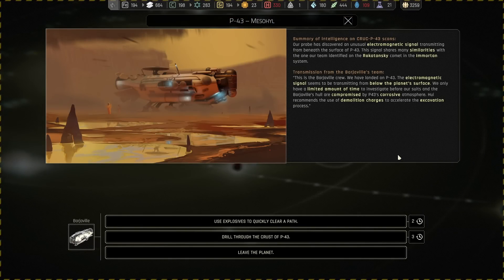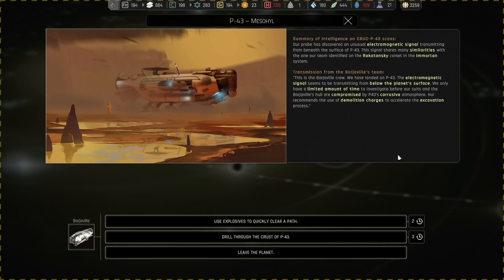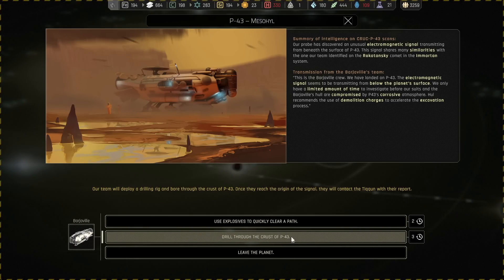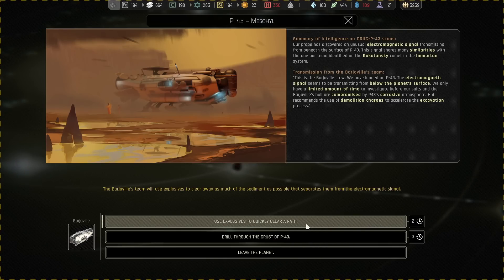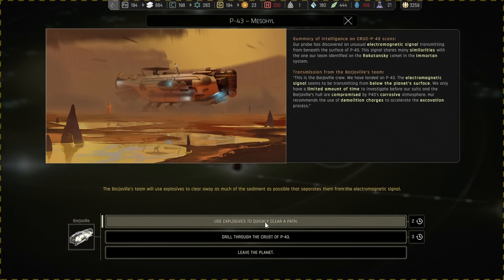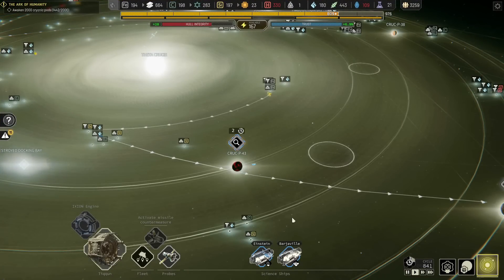Our probes have discovered an unusual electromagnetic signal transmitting from beneath the surface of P-43. The signal shares many similarities with one identified at Rokotansky comet in the Immortans system. The Bargeville crew has landed on P-43 — the signal seems to be transmitting from below the planet's surface. We only have a limited time to investigate before our suits and the Bargeville's hull are compromised by P-43's corrosive atmosphere. They recommend deposition charges to accelerate excavation. Given the 'quickly' prompt, we'll choose the fast option.